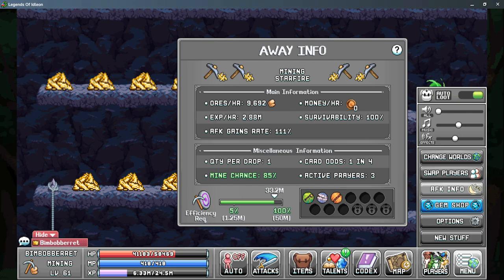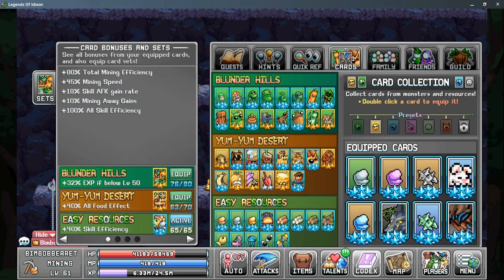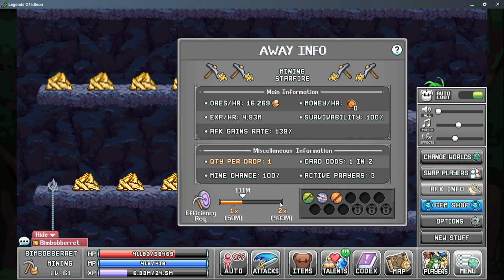We can go ahead and bump that up really quick using our cards, and we'll go over cards in just a minute. But if we look at our AFK info now, you can see at one times it's 50 million mining efficiency. However, if I can get to 403 million, then I'll start gaining two ores for every time I swing my axe, and that will allow me to gain a lot more of the ores.